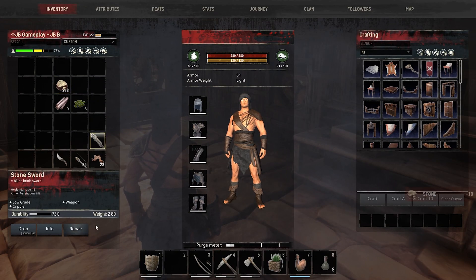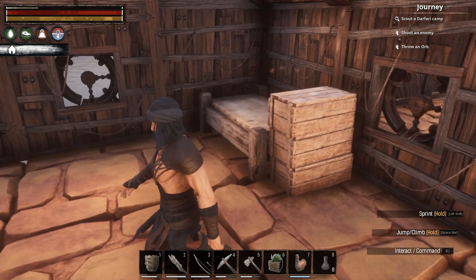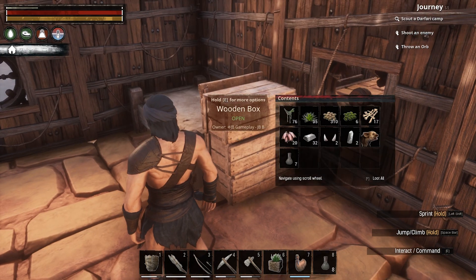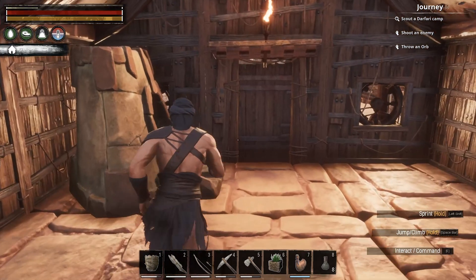You can click on repair and it just takes what you have, so you don't need a minimum amount. Let's say it needs five stones for 100% repair and you only have two — it would just take two stones and repair it up to a certain point. I think that's a really cool idea to let you repair things at least partially.